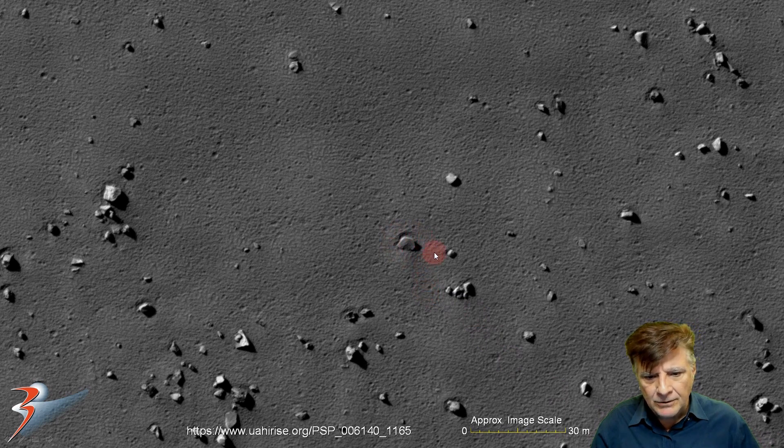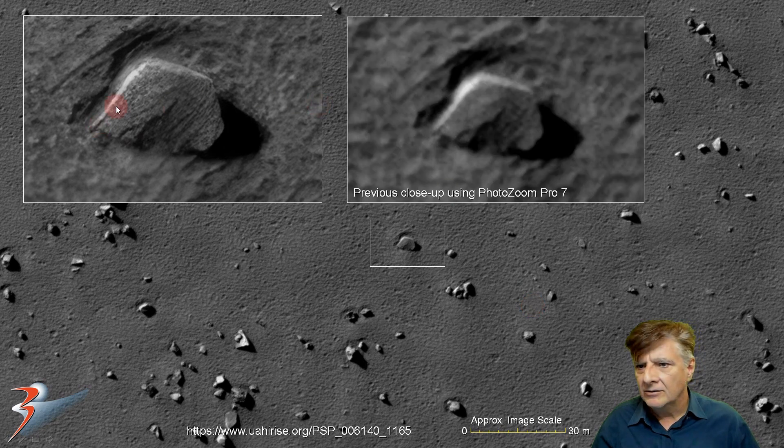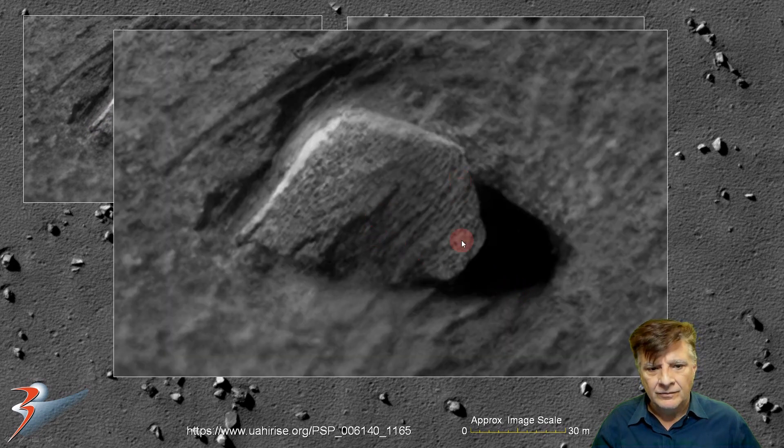There's another one of these partial hexagon-shaped objects — I've shown you a couple of those in the past as well. It's also a very common design feature on Mars, with four of the sides visible. It's almost like a tombstone lying on its side. Very strange.